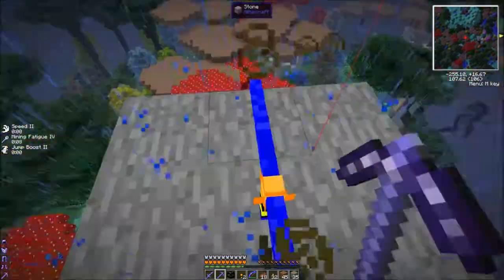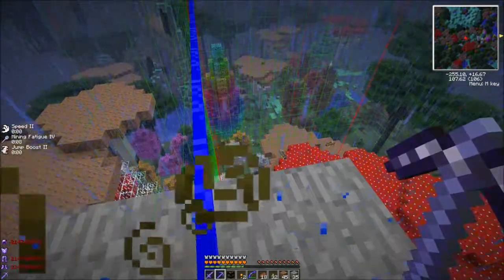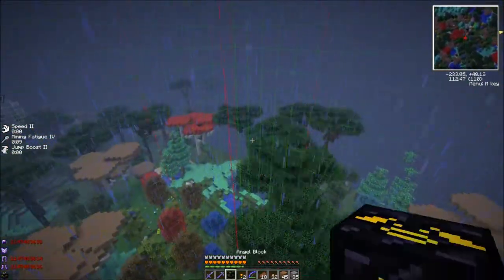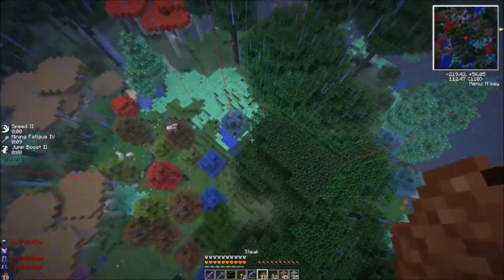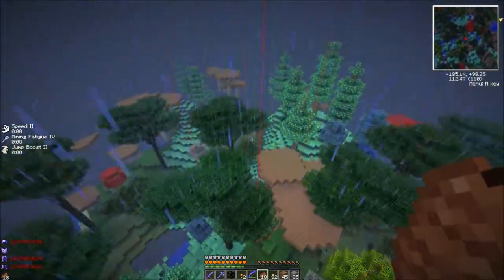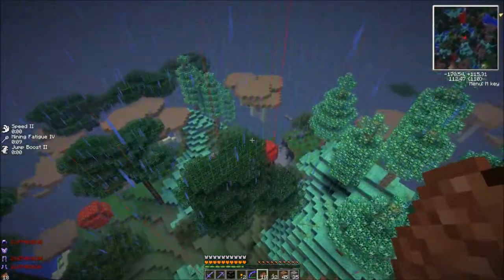Shift normal click with an empty hand automatically puts the angel block in your inventory — I always forget about that — and mine it like a normal brick. This is the max it'll go, but I don't want to load extra chunks, so we're gonna go right there. And then we need to go in a diagonal direction.